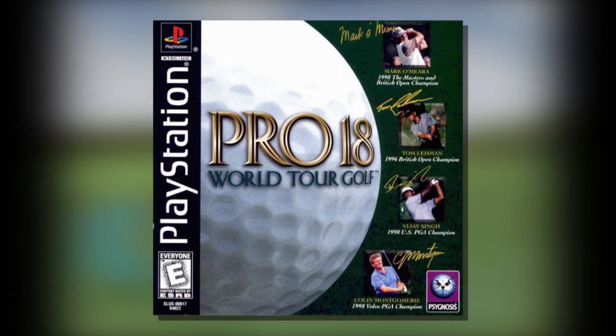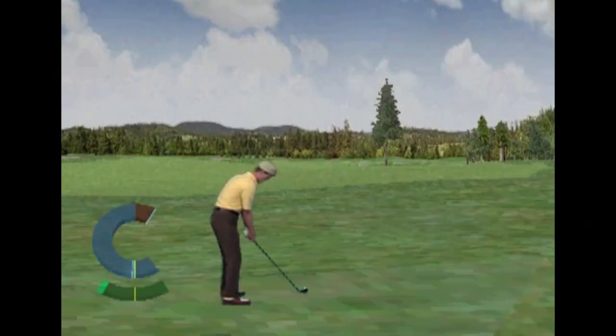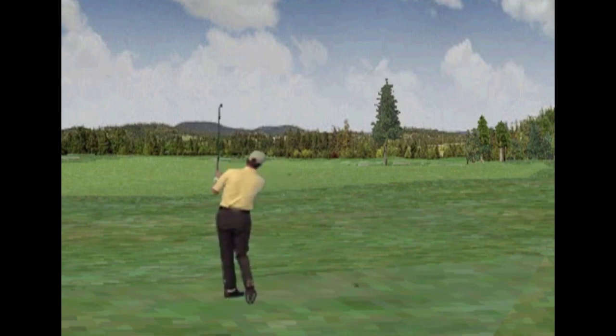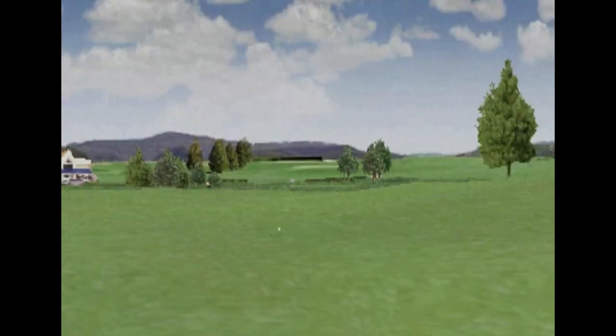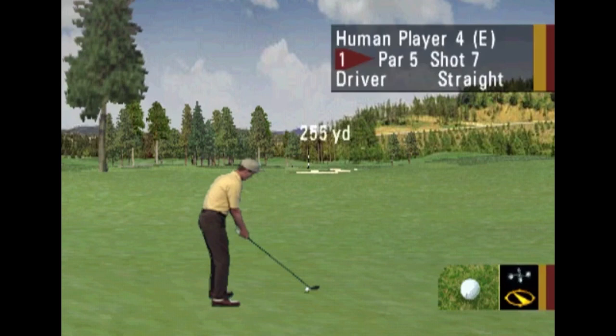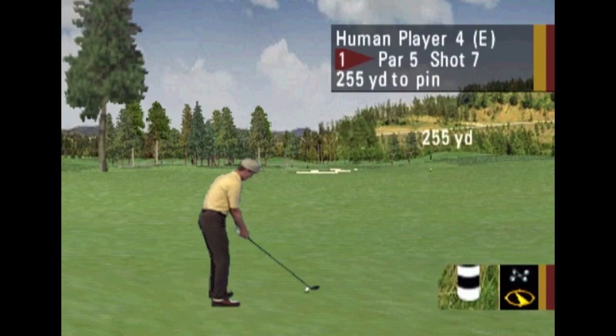Number two: Pro 18 World Tour Golf for the PlayStation. While Psygnosis definitely knew how to make a pretty golf game, they sure as hell didn't know how to make a playable golf game. With awful camera angles and no guides for aiming at all — not even a course map — this is one of those games where even the pros will be abusing the mulligans. Of course, they'll be doing that anyway due to the broken three-click mechanics. The graphics may be pretty, but the gameplay couldn't get much uglier.